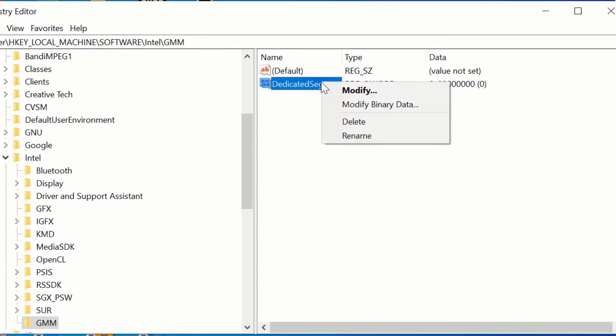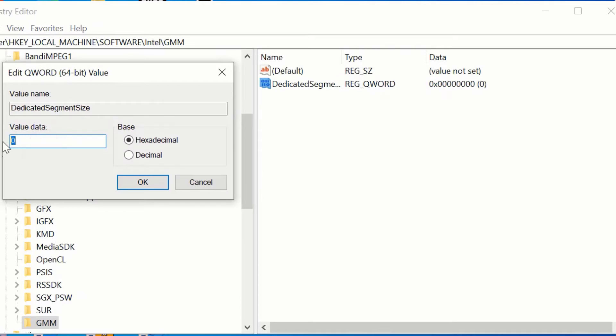Then right-click and modify it. Enter 512 and hit OK.